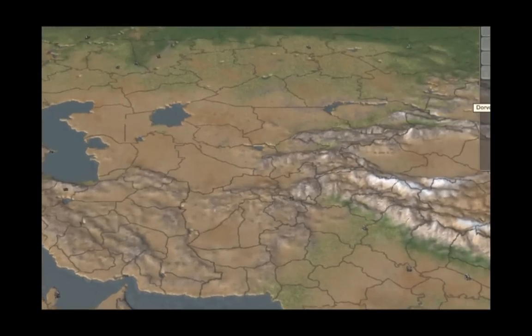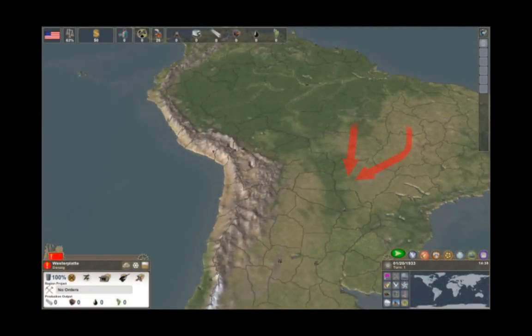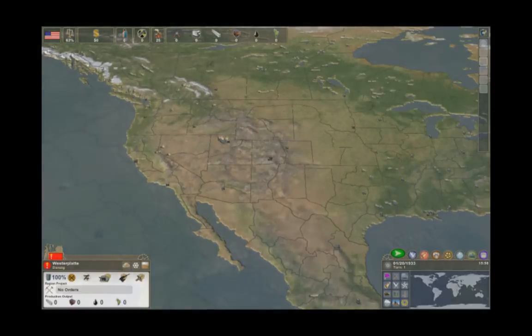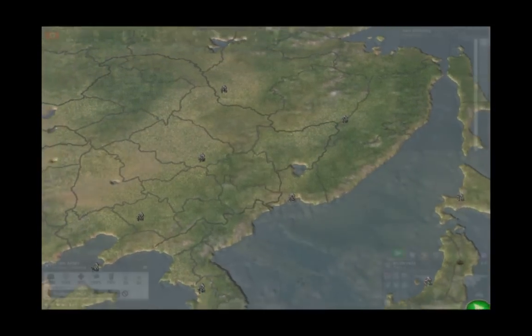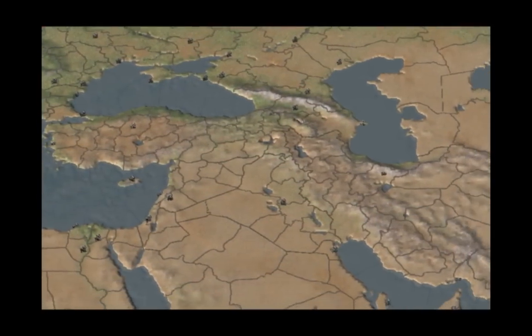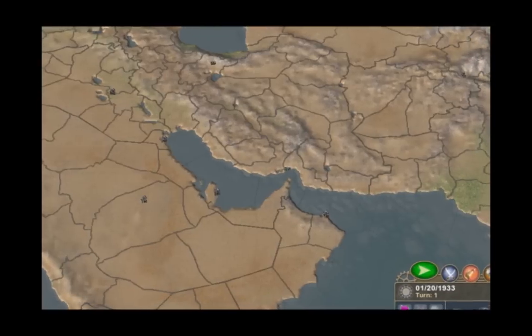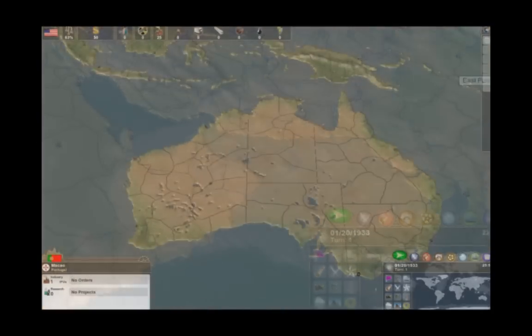Enter a world on the verge of conflict and upheaval. To achieve victory, you'll need more than just a war plan. Making History 2 is a game about an era, about nations and the people in those nations. Choose any nation, large or small, and experience firsthand the economic upheaval, ethnic unrest, and the rise of radical ideologies that led to a world at war.